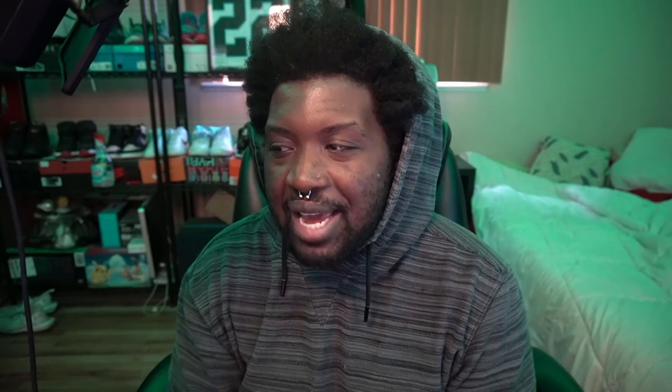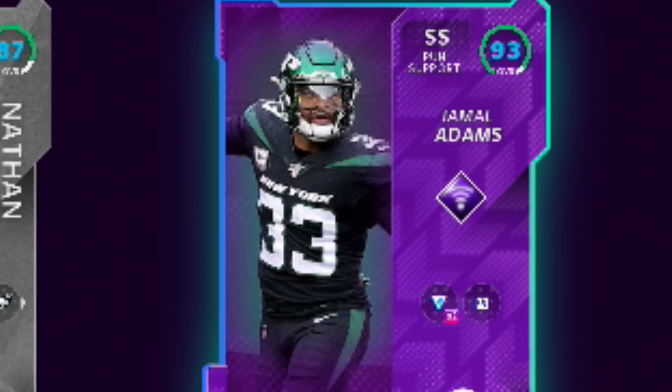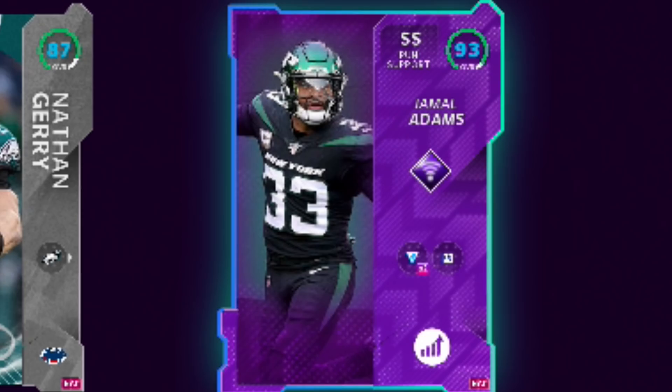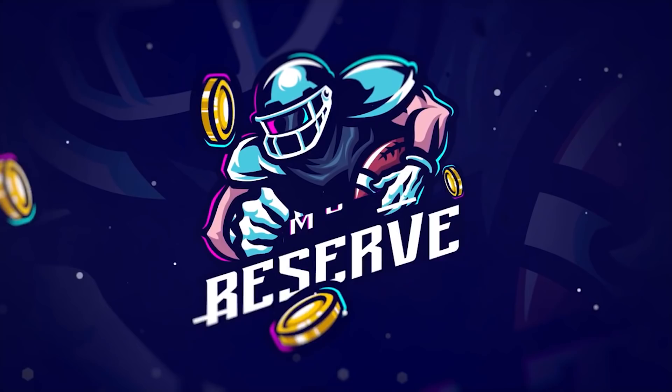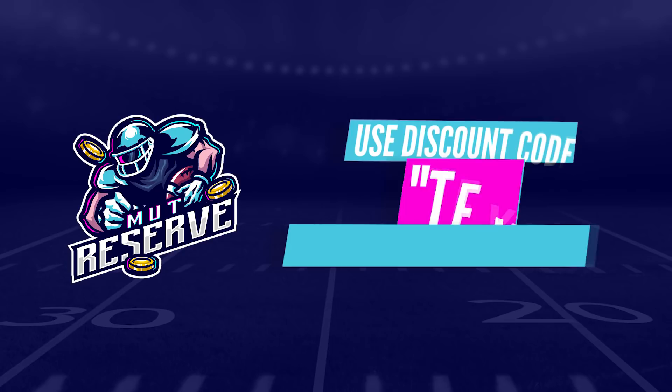Today we got a Team Builder card, and I think it might be time to get rid of my 93 chemistry Jamal Adams because this guy is very similar and going for much less. A new series brings cheaper prices at the Mutt Reserve. If you're looking to get yourself some coins, training, players, or even have your account leveled up from 1 to 70, check out the Mutt Reserve and use code Texas at checkout for 15% off.